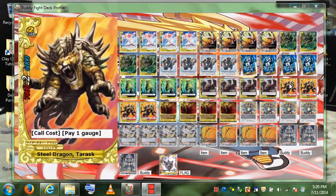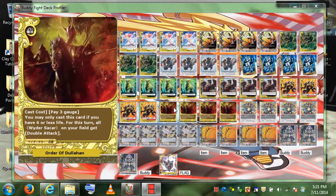Steel Dragon Taras has a call cost of 1 gauge. This card is 7k attack, 2 crit, 6k defense — really, really good stats. 7k and 6k is great.